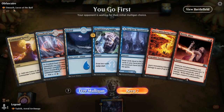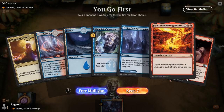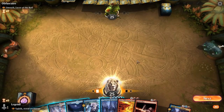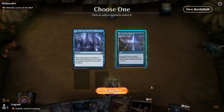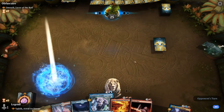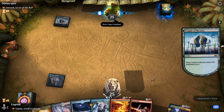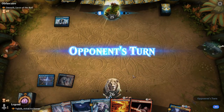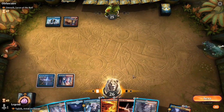Game 4: On the play facing Omnath, Locus of the Roil — the Temur-colored one. Hand isn't terrible; Brittle Blast deals with Omnath but no early acceleration or way to protect Vedric. We'll play the tapland since we have Chemisters Insight for card draw. We might go for Vedric on turn 3 since waiting won't help keep up protection. Hopefully no removal here.